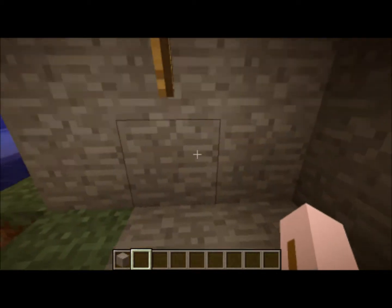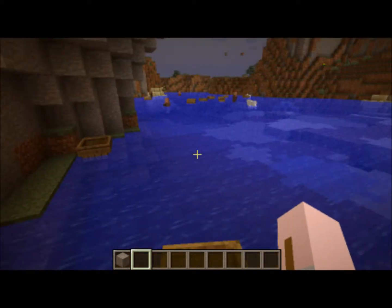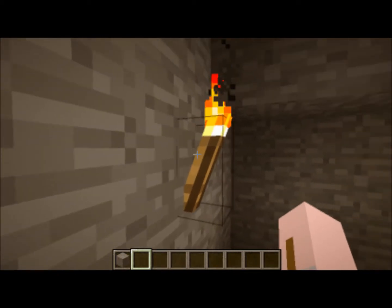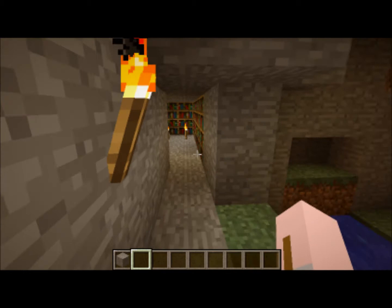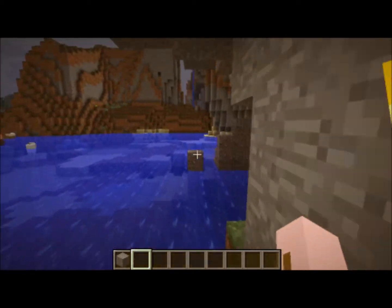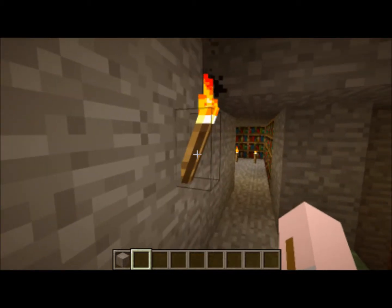But actually, this isn't really a little shelter. Because when I click this torch, it's not a normal torch - it's a torch lever. Thanks to the Secret Rooms mod, made by Abrar Syed, and the concept was thought of by yours truly.